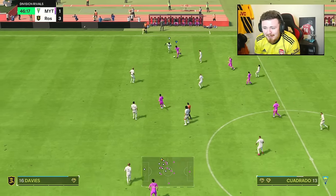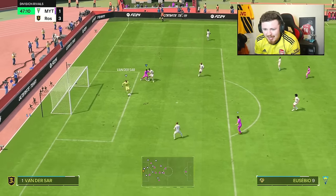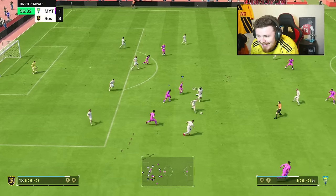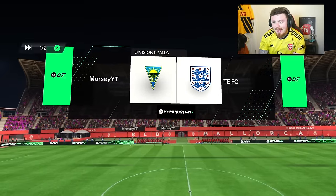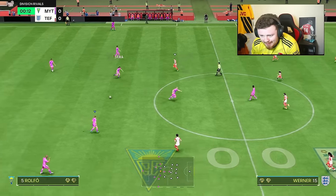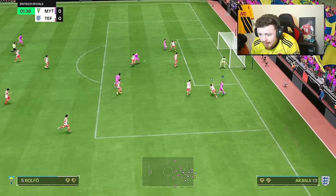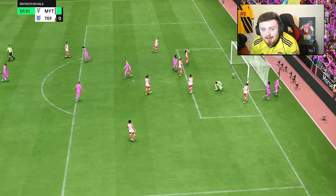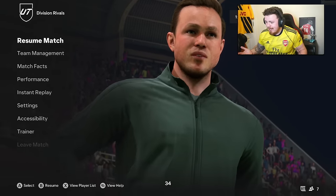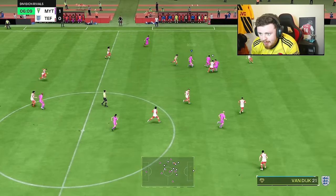Come on Cuadrado - that's it! Rolfo making waves through the middle. We go again - take the win, game number one, but we move. Rolfo feeling lively - let's hope she continues that into this game. Look at the speed, look at the footwork - all the way! What have they done to this card? She's like a Team of the Season, a Team of the Year hybrid and we're in March!